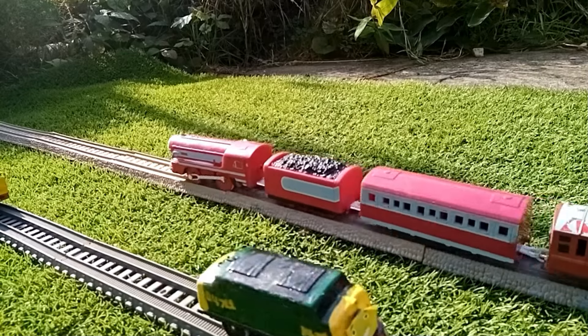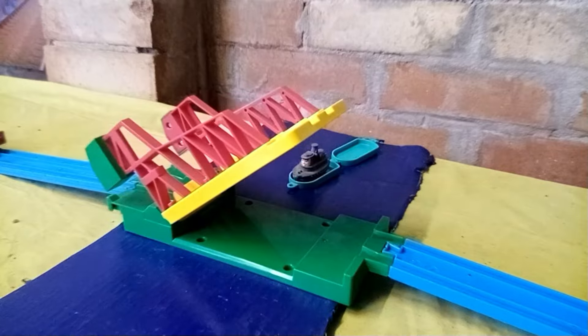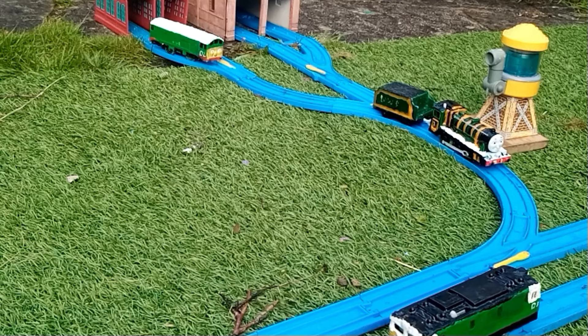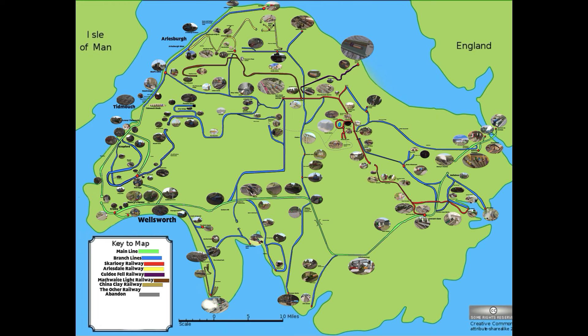Right after Vickstown, we have the Rolling Bridge that connects Sodor to the Mainland, and finally we reach the final stop for the Main Line, Barrow in Furness. The Northwestern Railway also has a shed here. Now that we've covered the Main Line, it's time to cover the Branch Lines, starting with the Little Western.